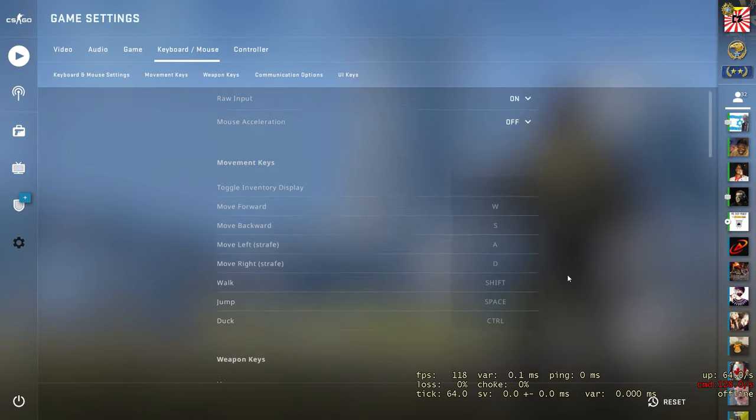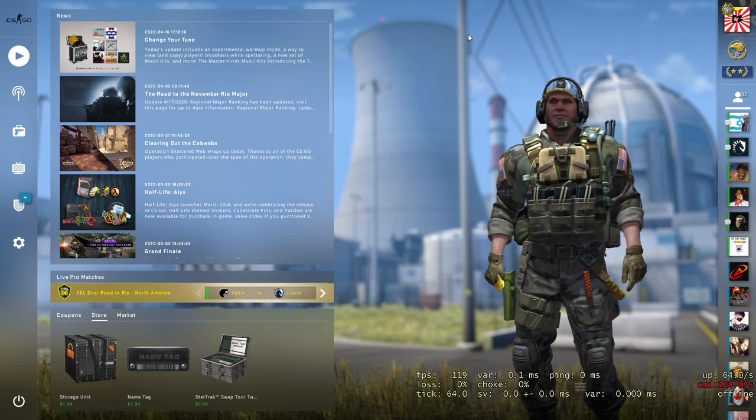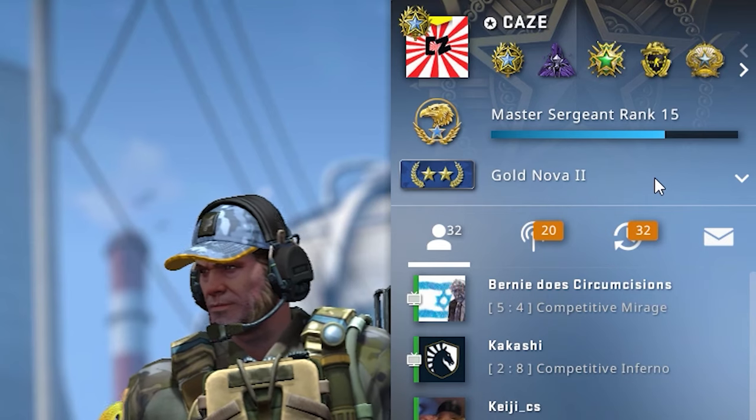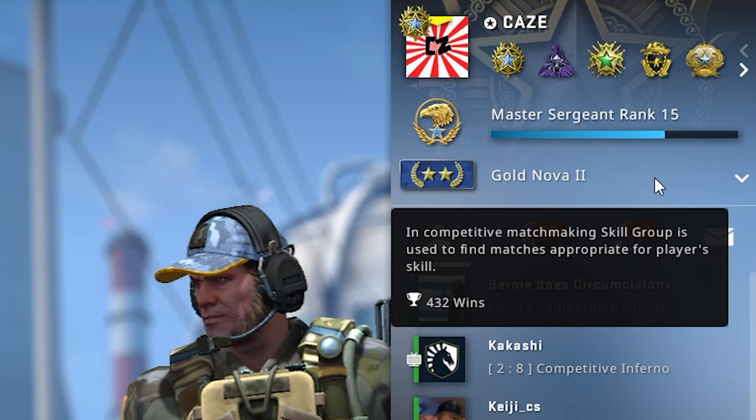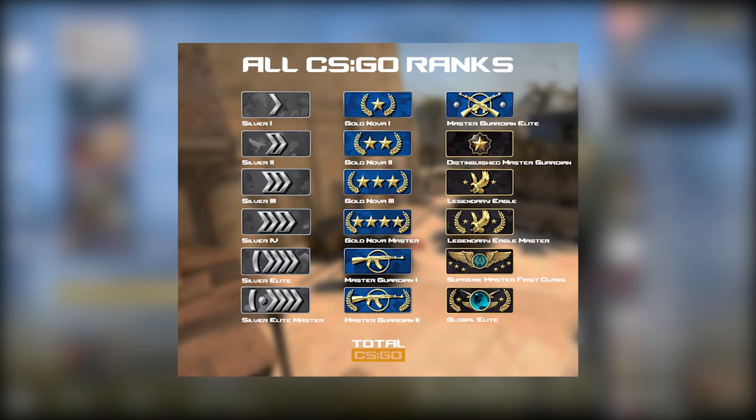That's basically all you need to worry about for settings. Setting your video settings ahead of time is the most important step. Once you're done, go back to the home screen. Now let's talk about CSGO ranks — my current rank is Gold Nova 2.